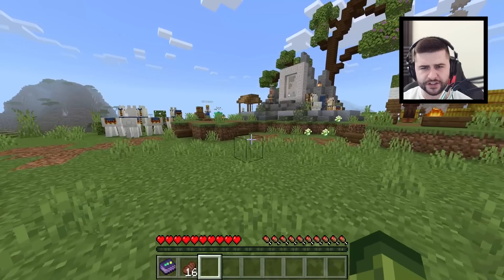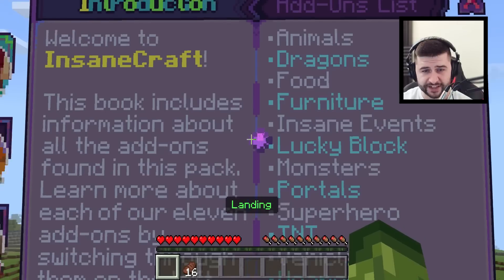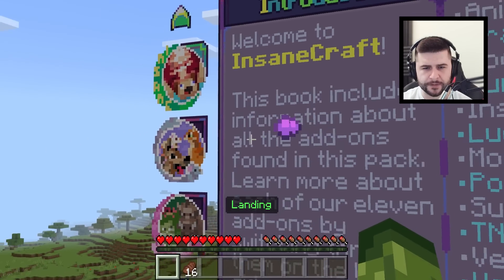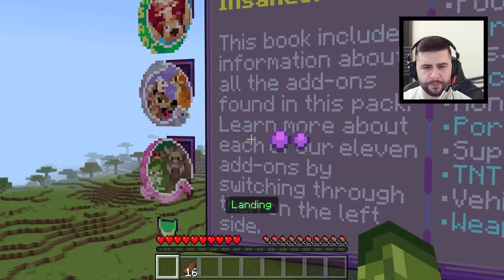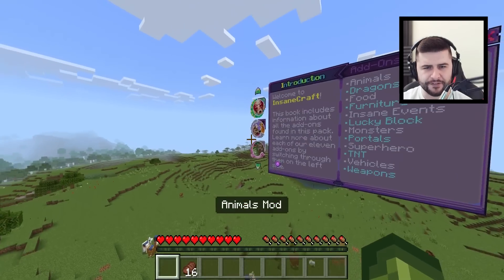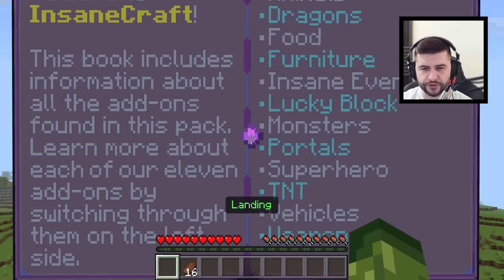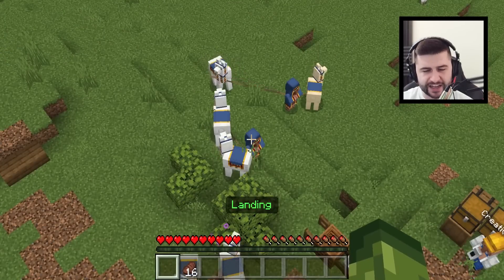A few things to mention: we start with a guidebook. If you open it up, check it out — how cool is this! It explains everything that's available. It says the book includes information about all the add-ons found in this pack. Learn more about each of our 11 add-ons by switching through them on the left side. We've got animals, dragons, food, furniture, insane events, lucky block, monsters, portals, superheroes, TNT, vehicles, and weapons.